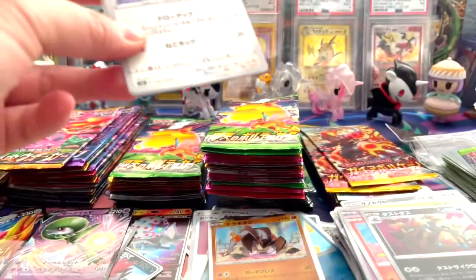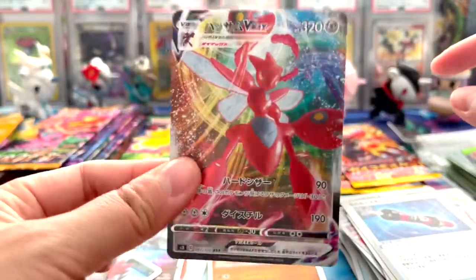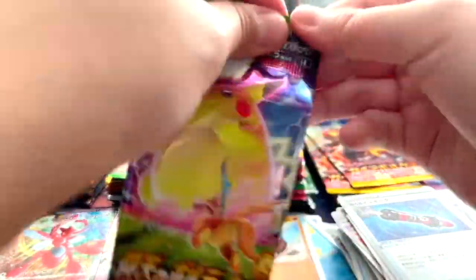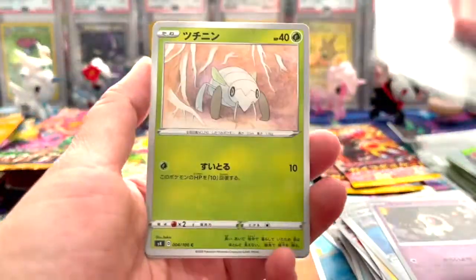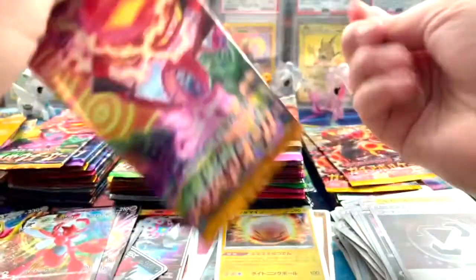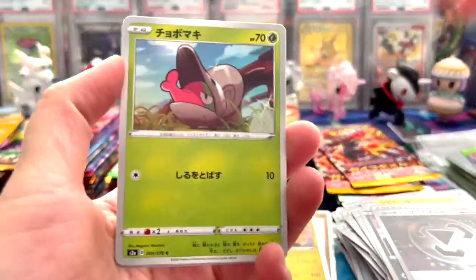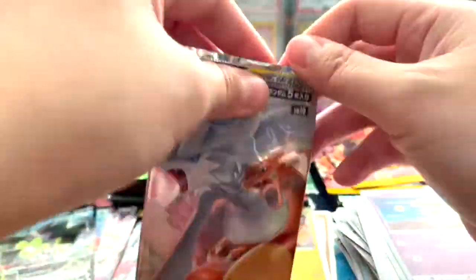Oh no - do we get a VMAX? I think we got a VMAX! Nice, we got a Scizor VMAX, very cool. It'd be so cool to get a Pikarom rainbow, right? Wouldn't that be great? Let's do it. Electrode. Oh, we got another VMAX or V - oh, double blaze. Oh, a trainer - that's cool. That's a cool one.